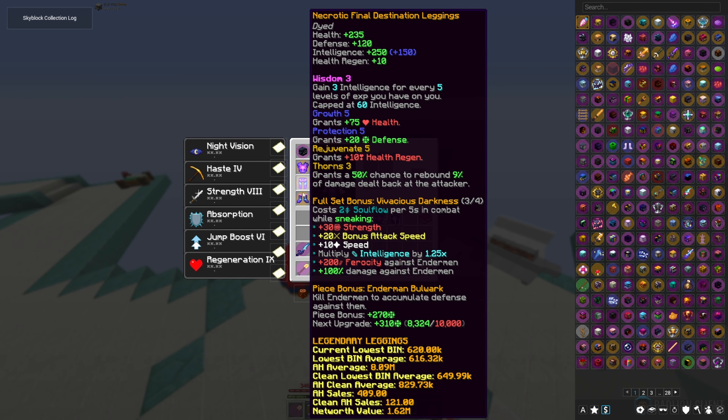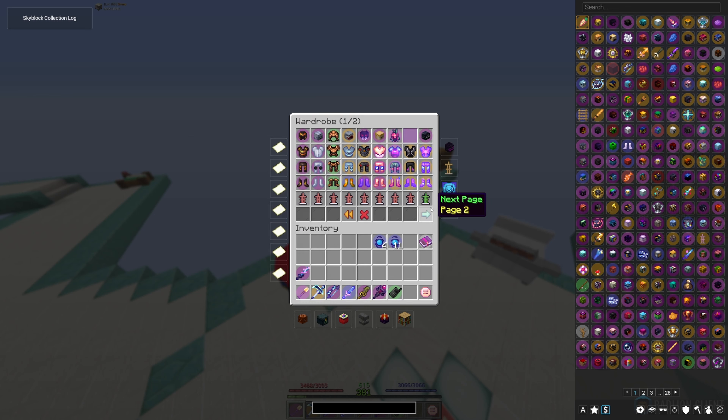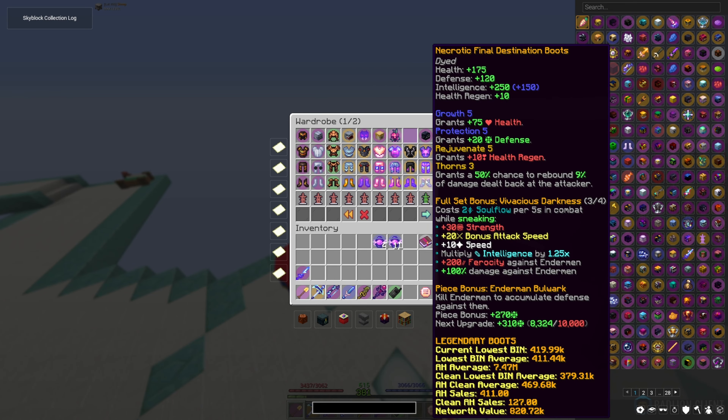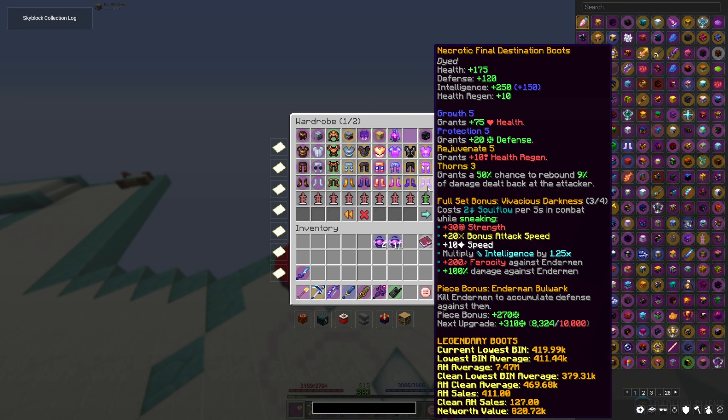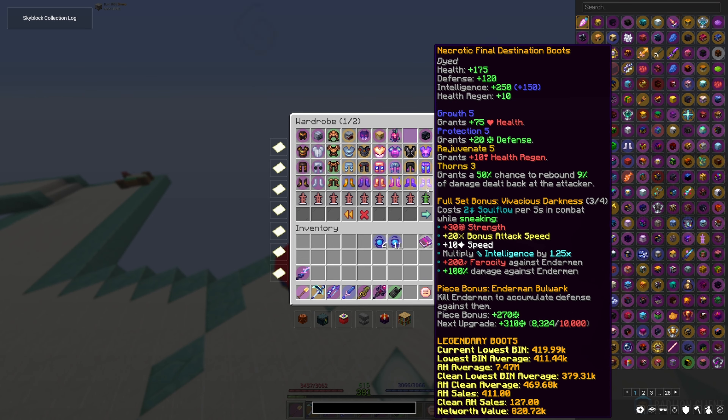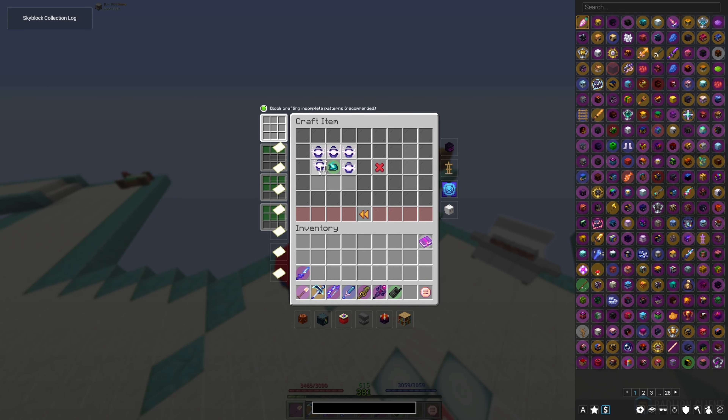So I'm going to get these three pieces to 10k and then throw on the helmet, and just try and get the size I can. It should be okay. Obviously, I'll change this over to probably fierce for the time being, until we do some 4.7s. Should be good. Also, let's upgrade the talisman real quick.